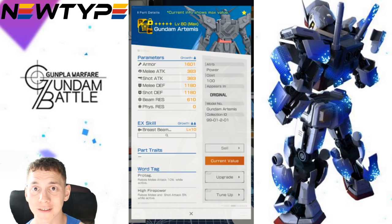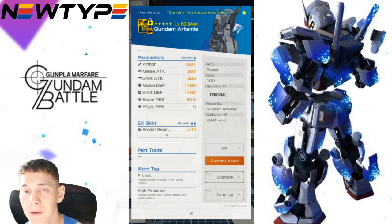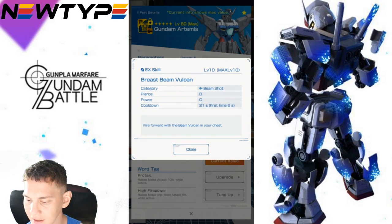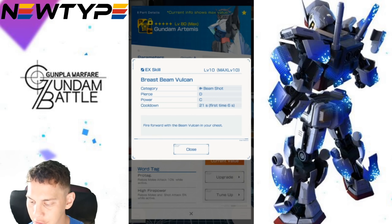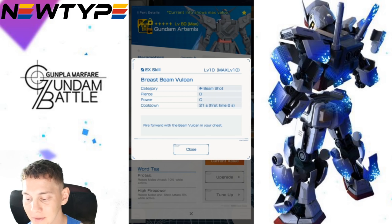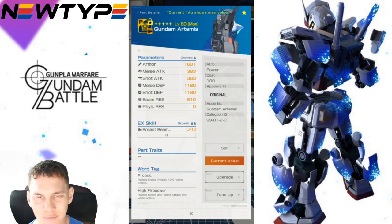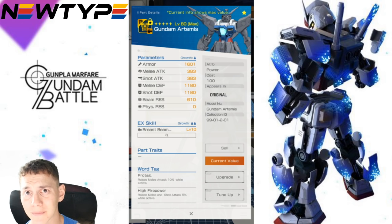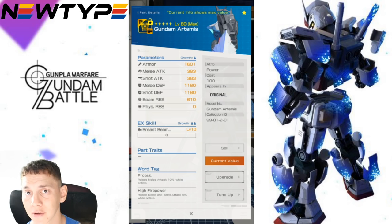Looking at the body, it has really really good defenses — this is clearly a borderline defensive-type mobile suit, leaning more towards Defender, but it does have a lot of shooting attributes. The body EX skill is Breast Beam Vulcan — beam shot, piercing, D, Power C, cooldown 21 seconds, first-time six seconds — firing four beams from the chest Vulcans. Honestly this is the weakest EX skill the suit has. The word tags on the body are actually really good, but I'd probably recommend replacing the body with something that has the Pro tag or a better trait.